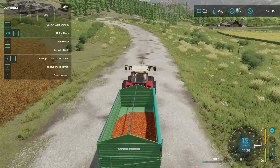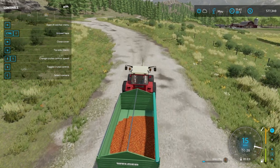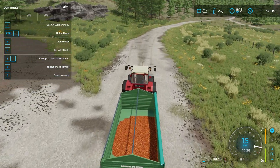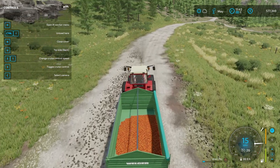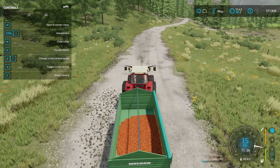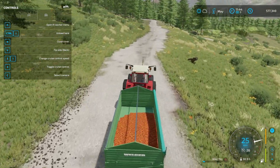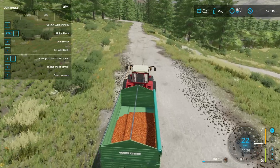I guess this is our harvesting episode. I'll time-lapse that big field because it is huge. Our first ever sorghum crop is in the books — we didn't make any money directly, but we're going to make money by selling our chicken eggs. We're feeding our chickens the sorghum, which produces the eggs, which we sell at market.